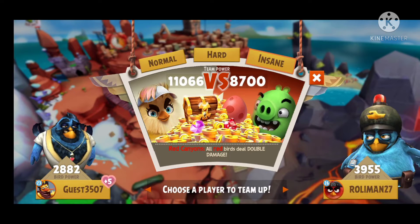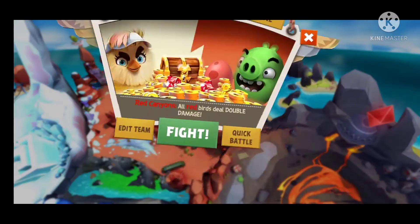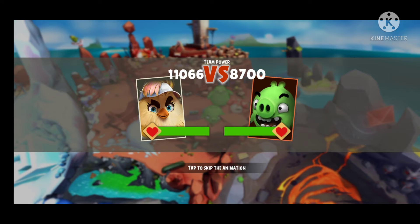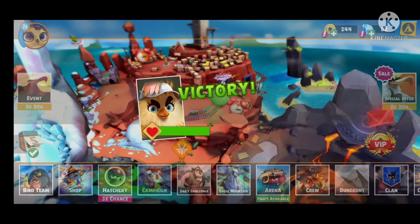Now, I am going to show you how you can beat battle. First of all, I am selecting a troop and next, I tap the icon. At the bottom right corner, there will be a quick button option. You can select it and next, you can see that the key already comes.